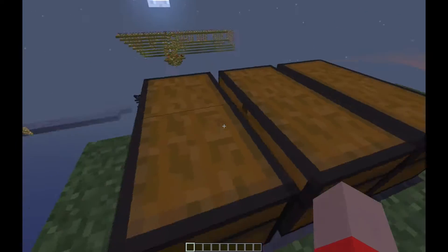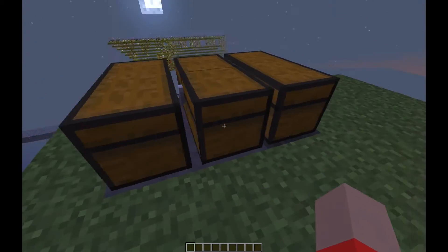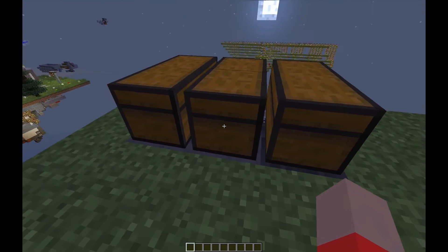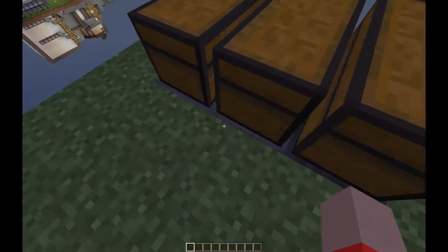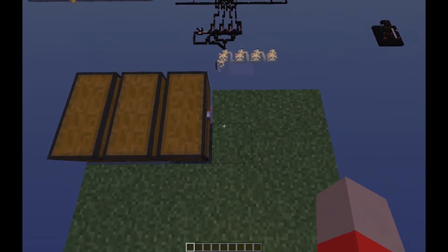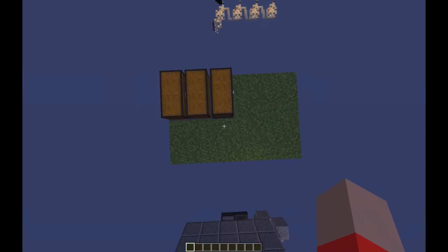As you can see here, we've got our three chests. This one is the coal input, and you can put a sign on that if you want when you build it. That is the food or whatever you want to cook input, and that is the output chest. Now, as you can see, it's completely flush. This grass actually covers all the redstone, so it's not that large considering what it does.